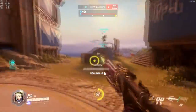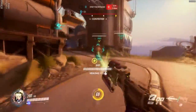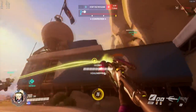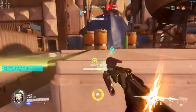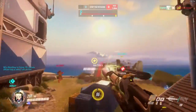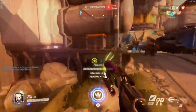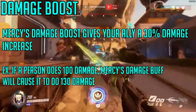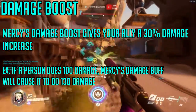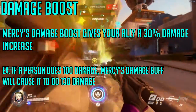The damage boosting similarly has the same properties as healing when it comes to the Caduceus Staff. You still have to be within 15 meters for it to maintain a constant stream, and you still need line of sight on your target. But where it differs is while you're not healing, you're going to be damage boosting your ally. Your ally is going to be receiving a 30% increase in damage, so if that person does 100 damage, they'll do 130 damage with your damage boost.